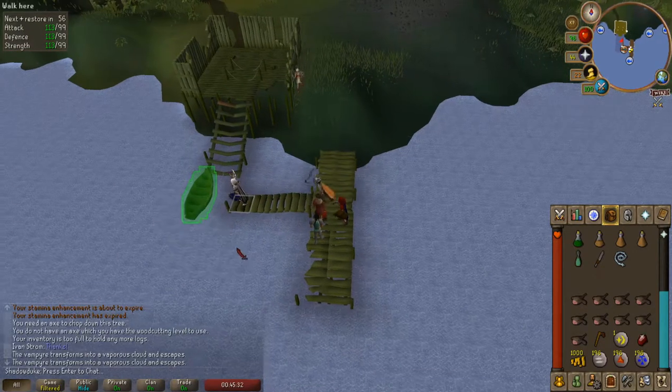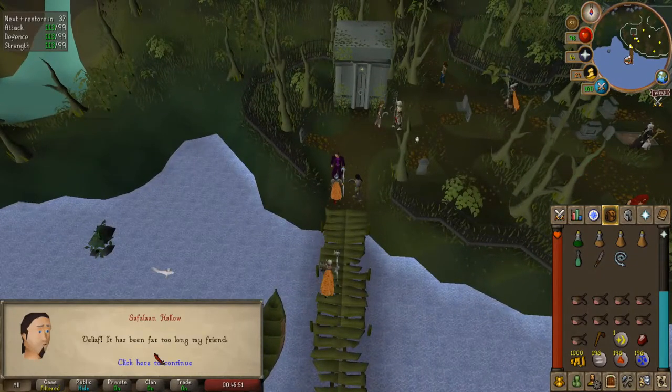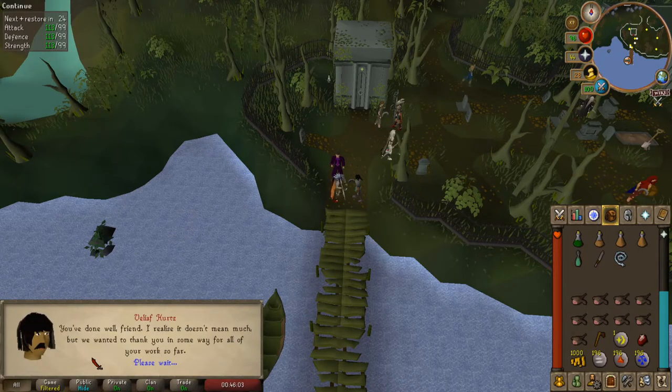When you finish speaking to them, board the boat and go to Icyene Graveyard. When you reach the island, you will be confronted by a few people. Speak with them and watch the cutscene.